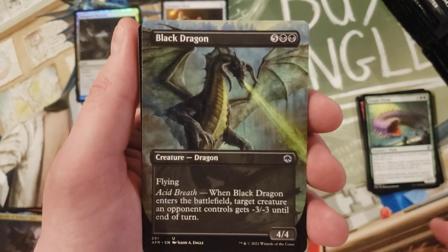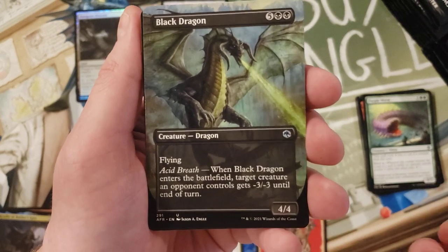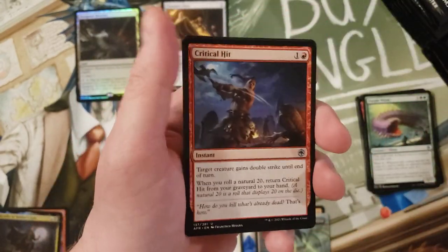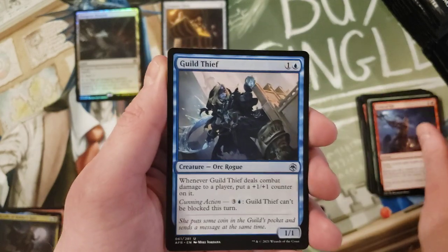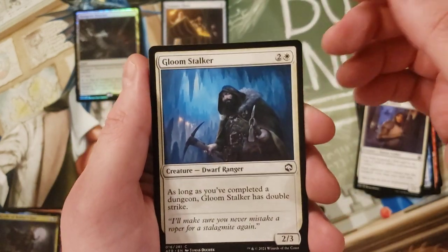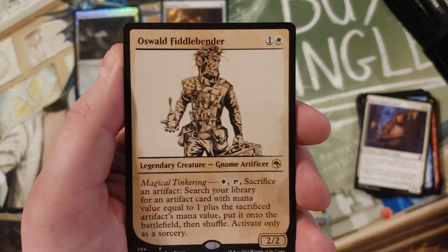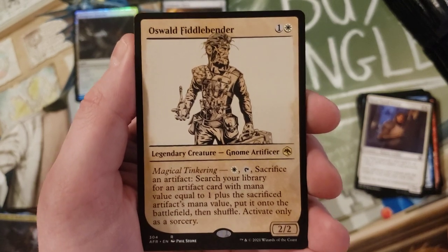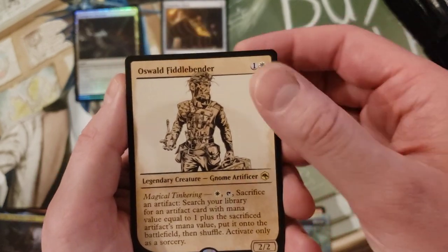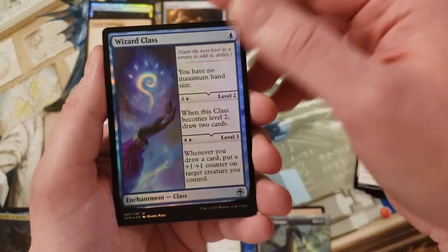So in that slot you get either one of the showcase cards or a borderless card - that's pretty cool. Obviously an uncommon, so there's gonna be a lot of those out there, it's not like it's a big hit or anything, but still pretty cool. In the Black Dragon slot: Guard Approach, Gloom Stalker, Oswald Fiddlebender. I know some people are gonna get mad at me, but I'm about to make fun of this - look at how boring that card is for showcase. Sheesh. Wizard Class uncommon.